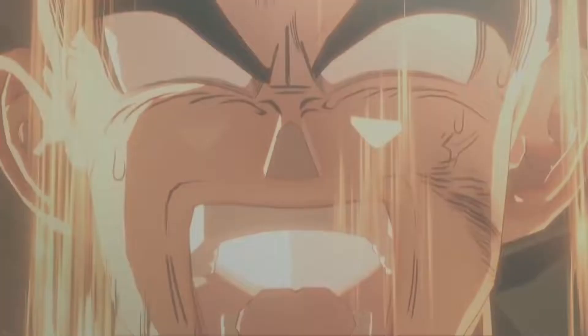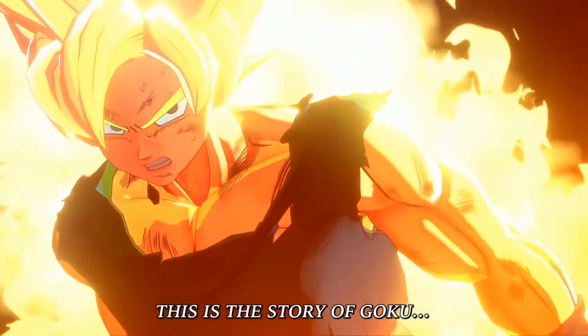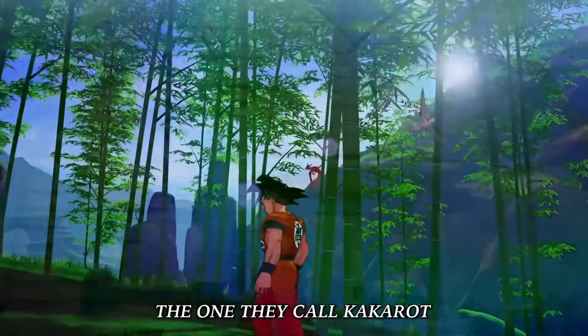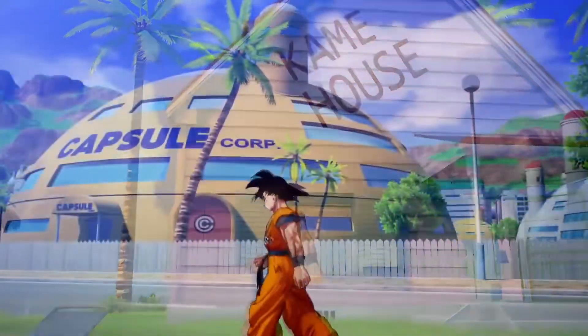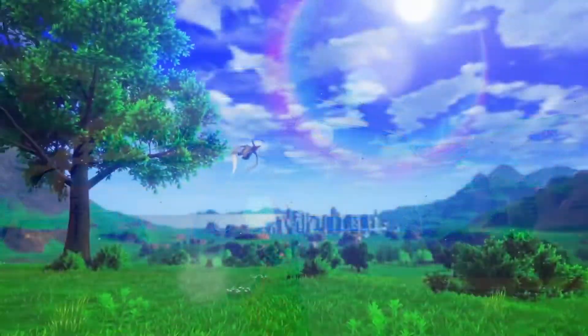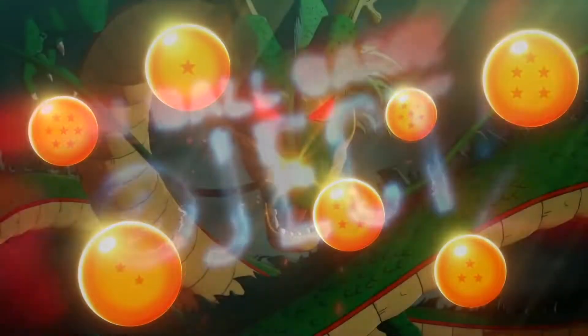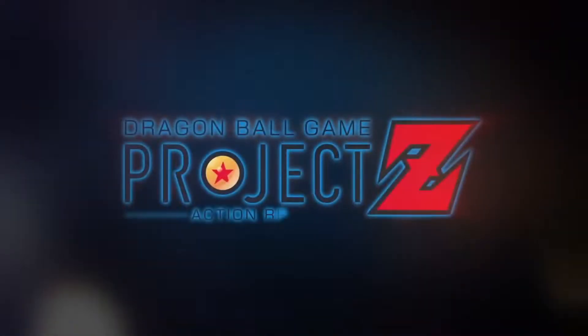Earlier this year, we received an announcement trailer for a new Dragon Ball game featuring Goku, or more so Kakarot. We saw some cutscene footage of Goku fighting Piccolo, footage of him strolling around some points of interest, and other bits and pieces of cutscenes like Frieza's Battle for instance. There wasn't much to talk about other than the fact that its name back then was Project Z, an action RPG.